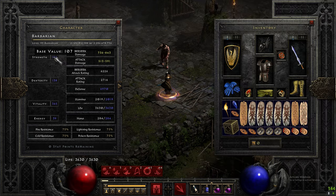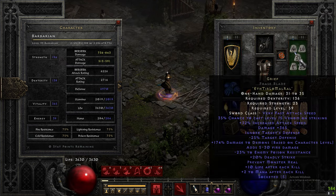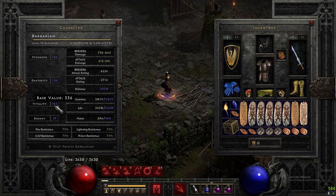For stats, you just need enough to wear your gear. I'm using a Storm Shield which requires 156 Strength, and I'm using Phase Blades which require 136 Dexterity. Everything else goes straight into Vitality. Quick look at the gear.